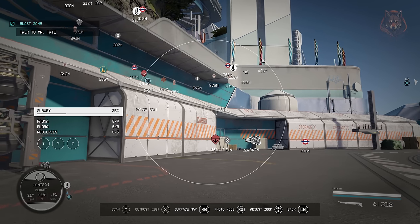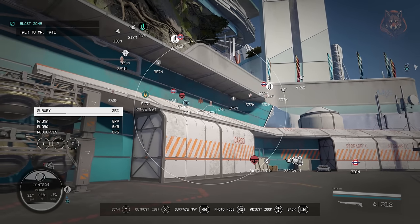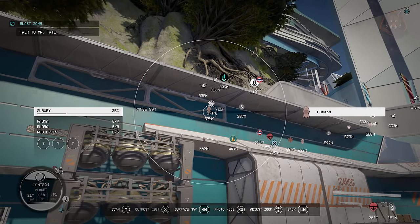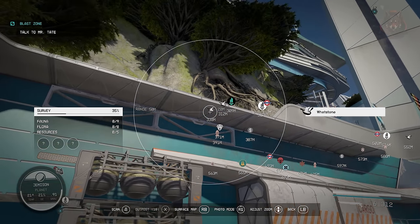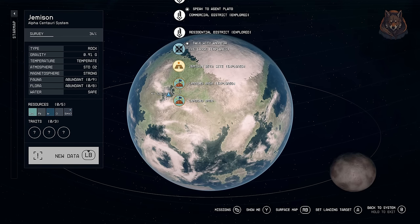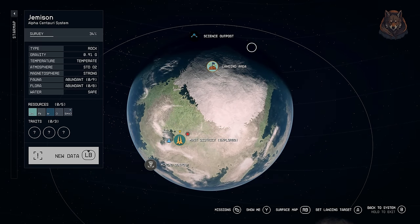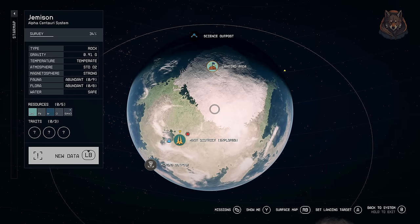Improved Map Markers — this mod adds more vibrant map markers to the game. They are different colours and more interesting than the black map markers in the base game. They change the map markers for both settlements and all the surrounding planets, so basically any marker on the map will be different and a lot more colourful. It's definitely a mod I think everyone should install.